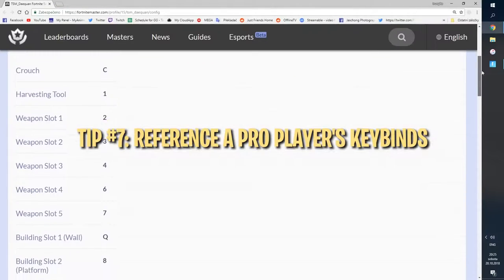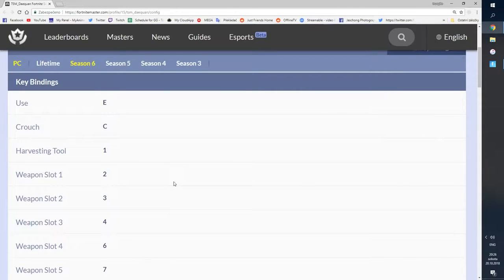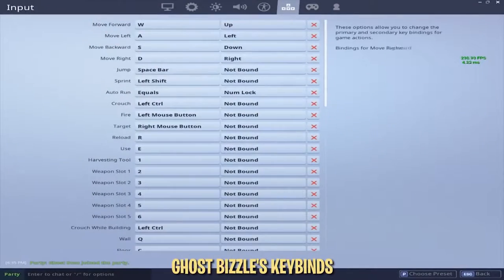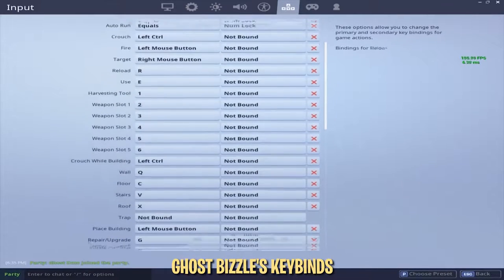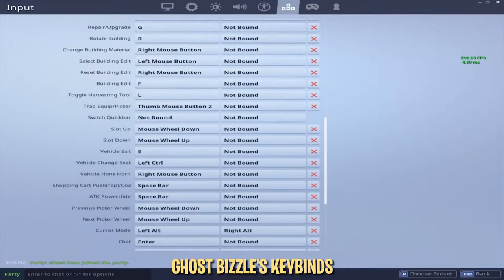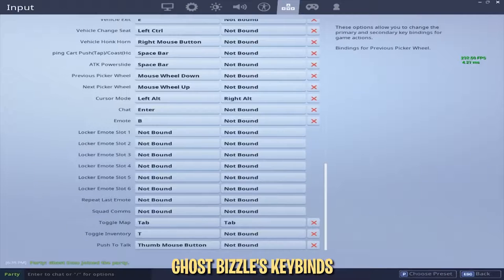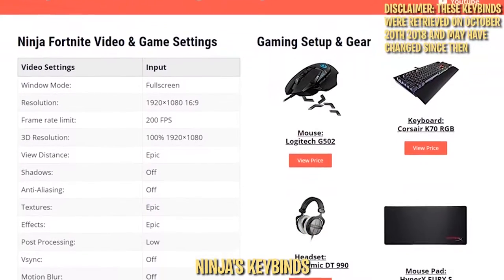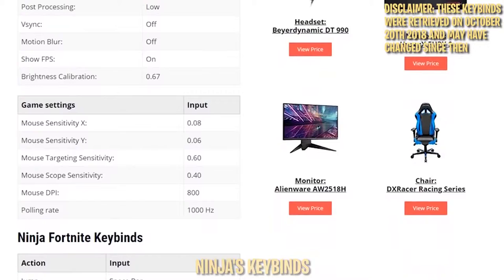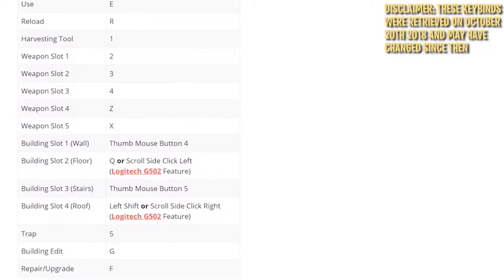One of the most daunting things about setting keybinds is knowing where to start. A good starting point is to look at what some pro players do, since their keybinds are tested daily and refined over a long period of time. We think Ghostbizzle's keybinds are a great example, as they're more similar to the defaults than other players. All four of his building pieces are bound to keys immediately surrounding movement — Q, C, V, and X — while his pickaxe and weapons are on the default 1 to 6. It's hard to question their effectiveness with Bizzle being one of the top pros in prize money earned. Check the description for links to keybinds used by Ninja, Myth, and Bizzle, as well as Fortnite Master's own keybinds. Remember, pro players' keybinds aren't set in stone — if something feels a little uncomfortable, feel free to swap it to make it work for yourself.